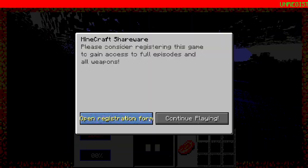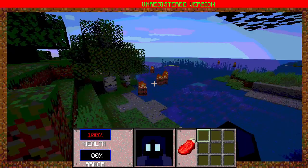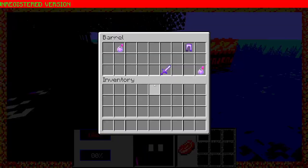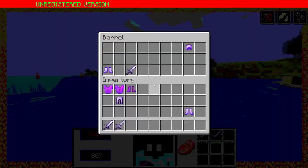When you enter the game it will ask you to buy the game. Clicking 'open registration form' will open a text document with a ton of stuff you can buy. Everything looks different and all sounds have been changed to sound 8-bit. There are barrels everywhere with keys and stuff like potions and armor in them. Closing the barrel with items still inside will endlessly play the barrel closing sound.